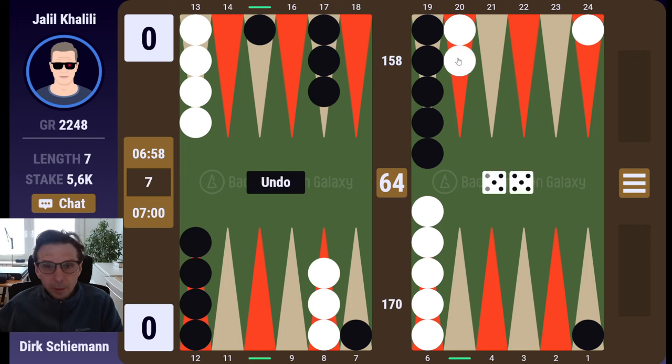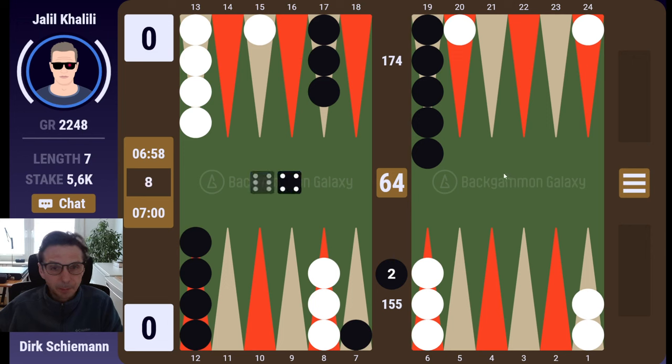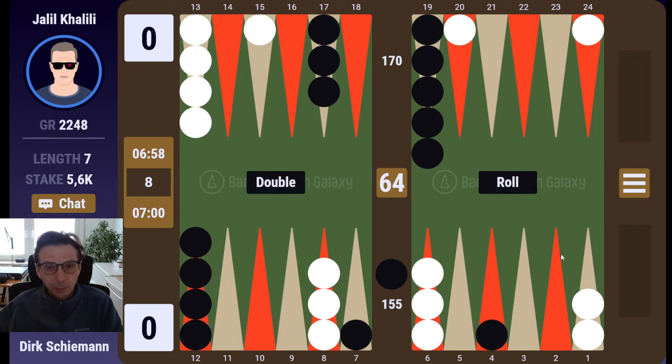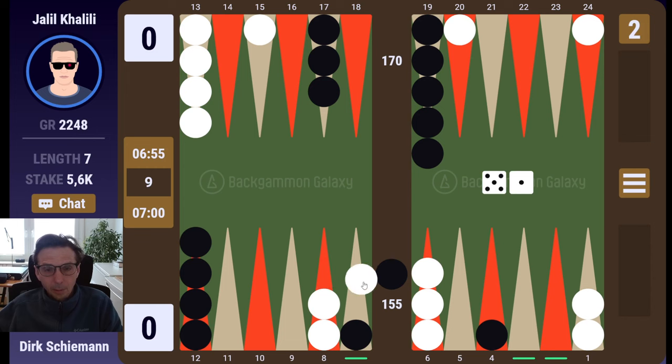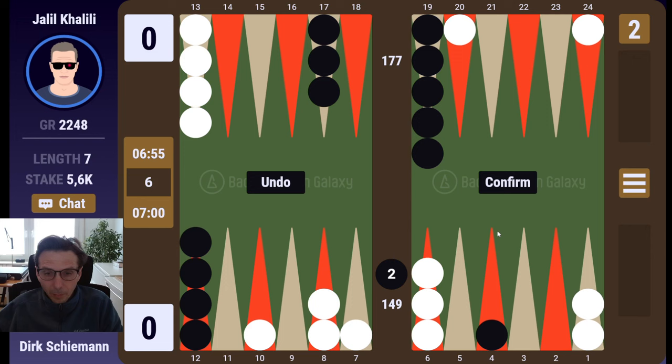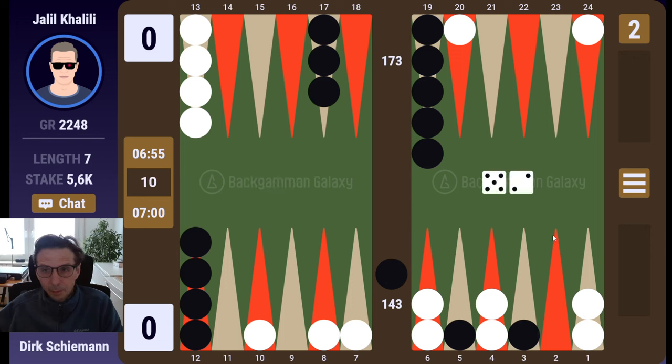Okay, double five — good shot. I'll just hit two checkers, can't be that bad. This should be a strong Q blitz opportunity. I think he should have a take. Yeah, I would have taken as well. So lots of work to do — if he gets the anchor he's doing fine. Hope he doesn't roll a five, so the blitz is still on.